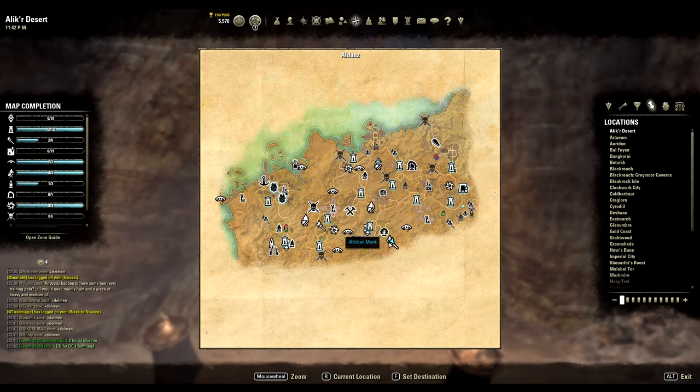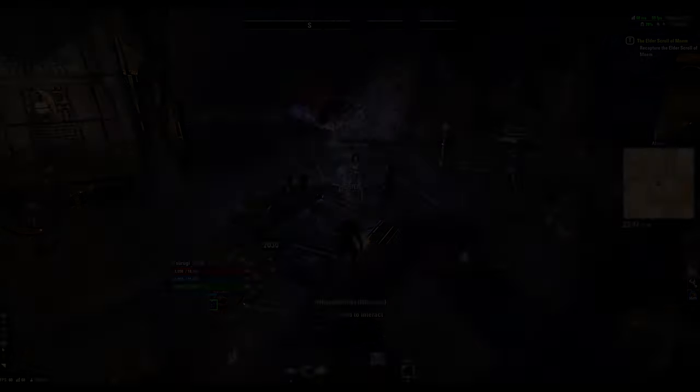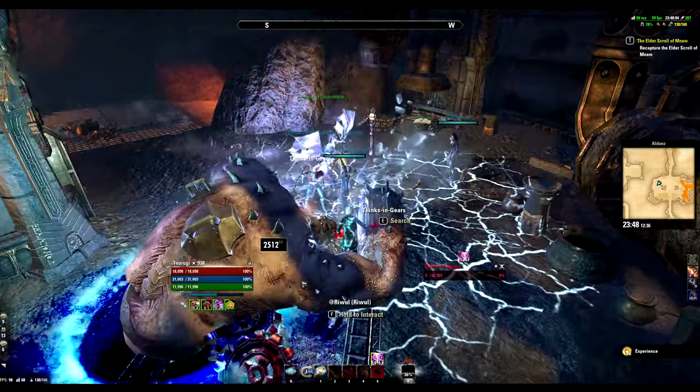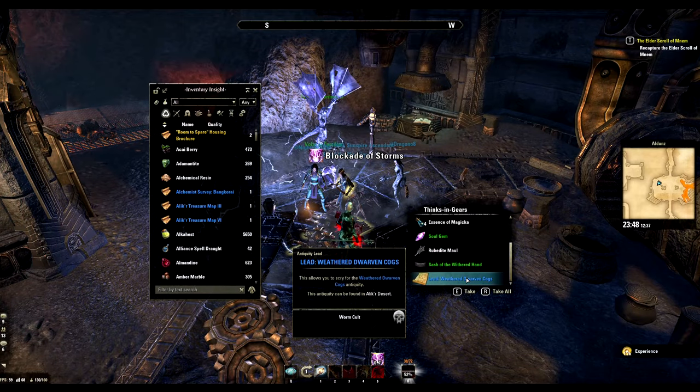For the fifth one we are going back to Alkyr and this time into the Delve Aldoons. Again, another Delve boss drop, so you know what to do. The drop rates are pretty good — I got it in about the third kill, so it shouldn't be that bad.